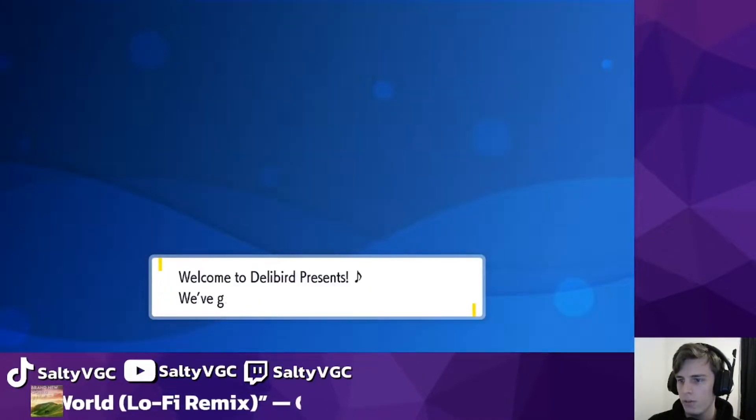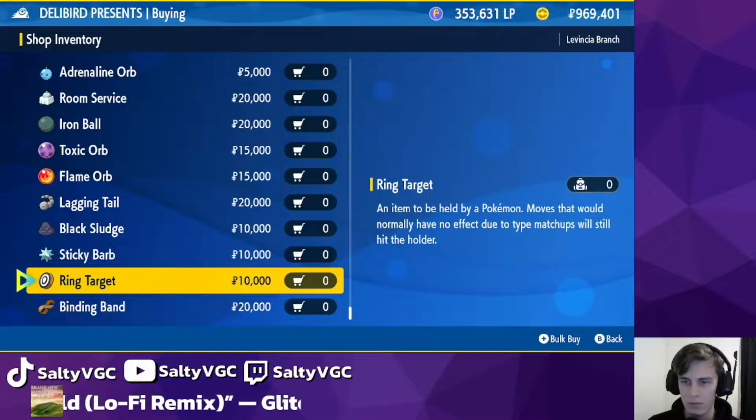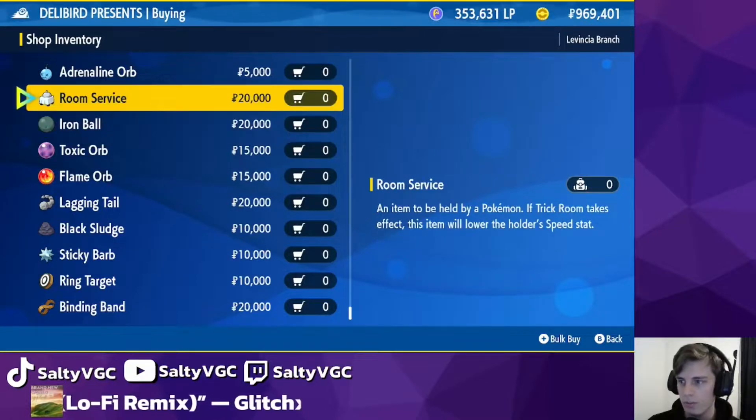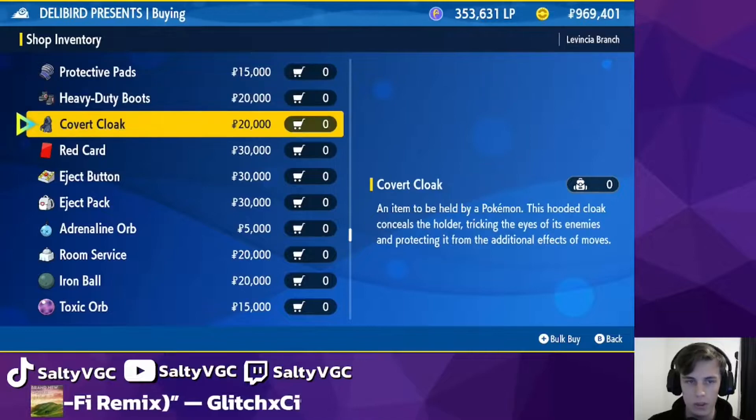This gives us a few more different battle items. Going straight to the bottom, we've got the Binding Band, Ring Target, Sticky Barb, Black Sludge, Lagging Tail, Room Service, Adrenaline Orb, Eject Pack, Eject Button, and Red Card.